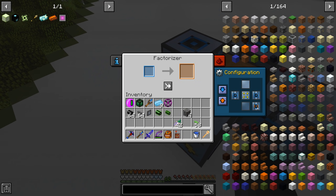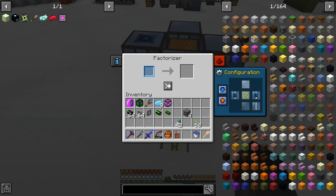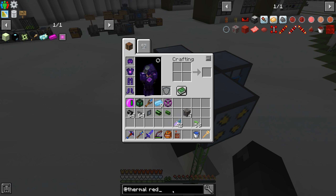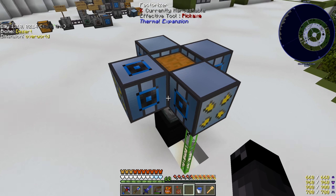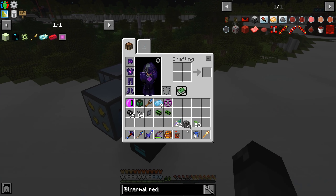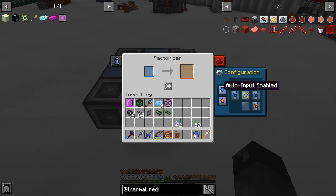We're putting ingots in, it's going to combine them and then auto-output into this chest here. We just need to make sure all these are set up exactly the same way. Thermal Expansion does have something called a Redprint — you can copy settings from one machine to the others if you're doing a large amount of machines — but this only takes a couple of seconds so we'll just make the few setting changes.